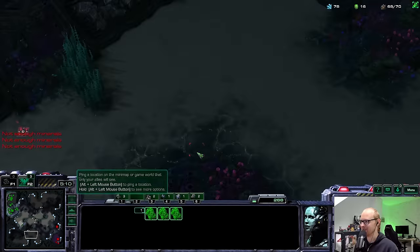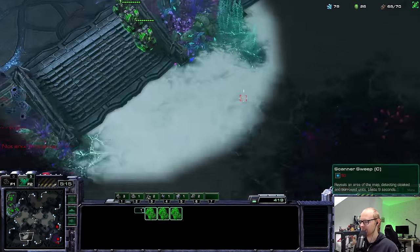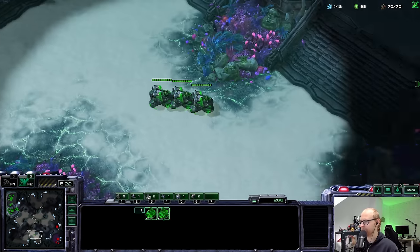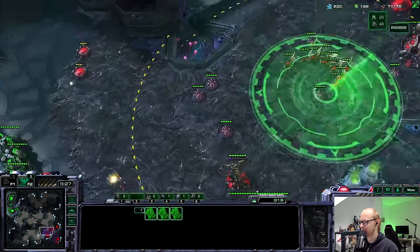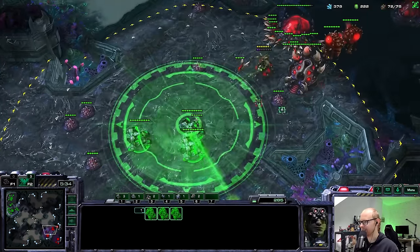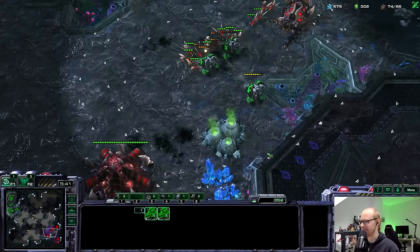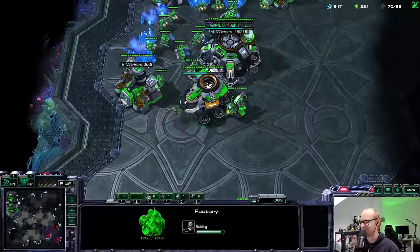If he kills these Cyclones I'm not going to care that much - this is more about trying to get him to overreact. Battlecruisers need a very strict response: either two Spores and a lot of Queens taking extra bases, or going for Corruptors right away. He doesn't have that many units. If I can get even one Queen here that'd be massive. I think I am going to get the one Queen - exactly. That was a massive success, let's go.